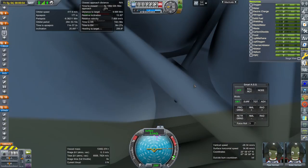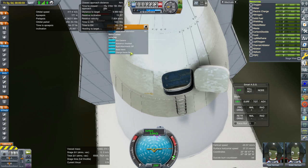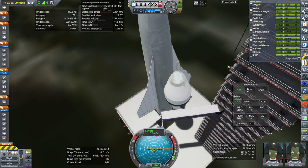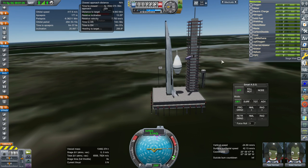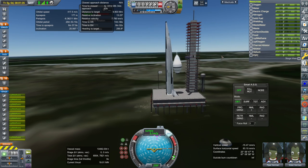They are both in, so we can retract the crew access arm. Unfortunately the inner hatch on the pod itself won't close — it feels blocked by the shroud of the launch escape system. When we release the LES it'll be able to close. They'll remain in their suits for now. We're lined up, SAS on, throttle up — ignition and launch.